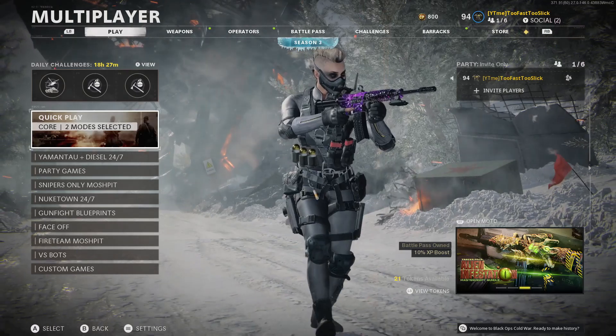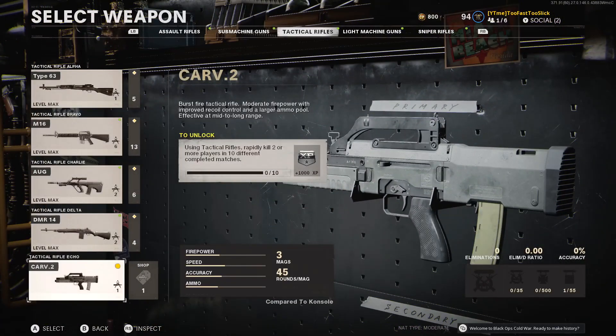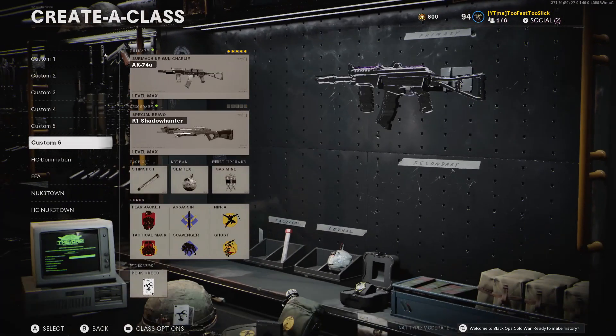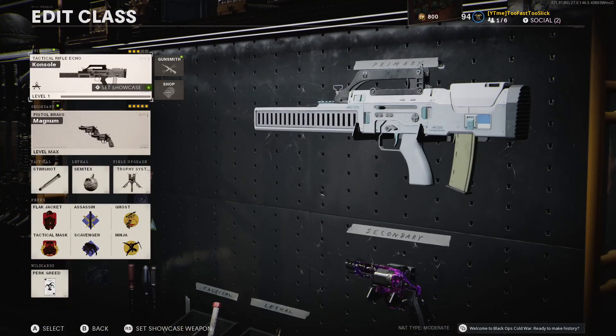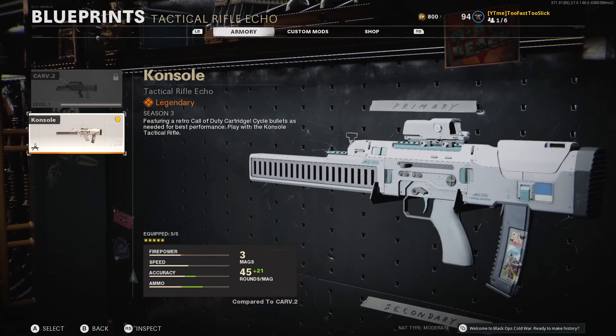What is going on guys, it is your boy Too Fast Too Slick here, and today I'm bringing you a brand new video on Cold War. Today's video is going to be about the brand new Carve 2 tactical rifle. I'm not sure why it's called 'console' right here — as you can see my other class setups, these guns are actually called by their name, but right here it's called 'console' for some reason. But I click on it and it says Carve 2.